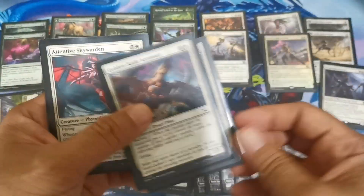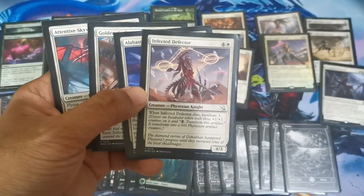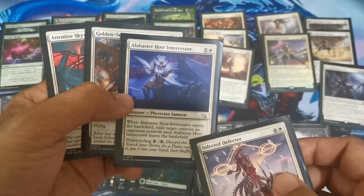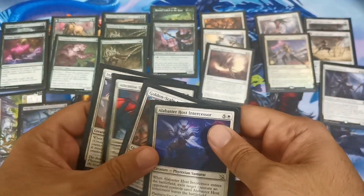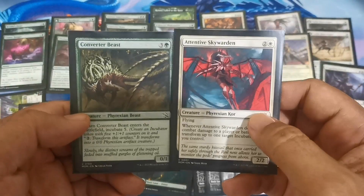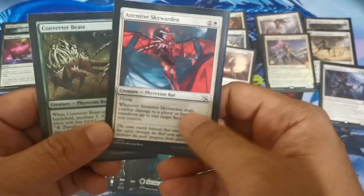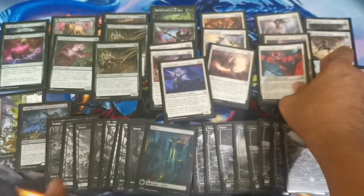For our five-drops we have the Infected Defector, which when it dies creates an incubator token for three, and the Alabaster Host Intercessor — not only a 4/6 but it can also exile a creature and has flash if needed. There's a quick combo here: you can curve out with the Attentive Warden and cast Converter Beast to incubate five, then attack in the air and transform the incubated tokens for free — a nice mini combo.